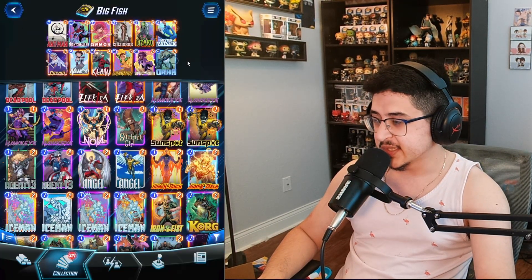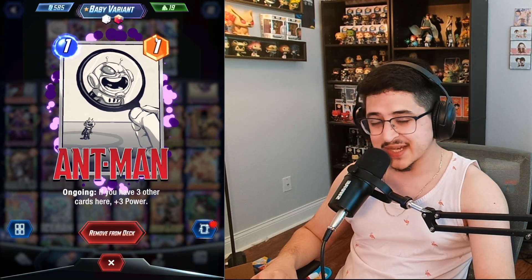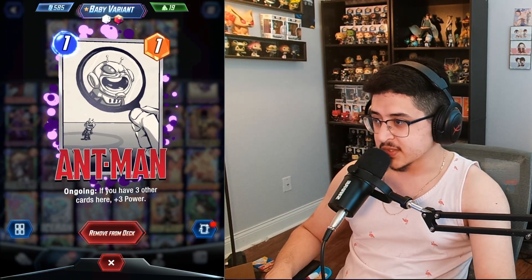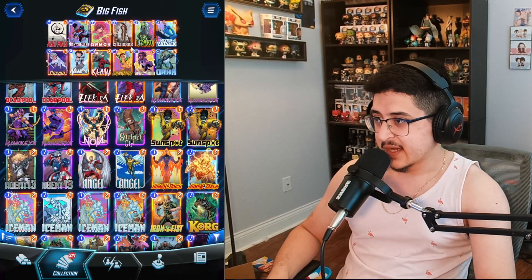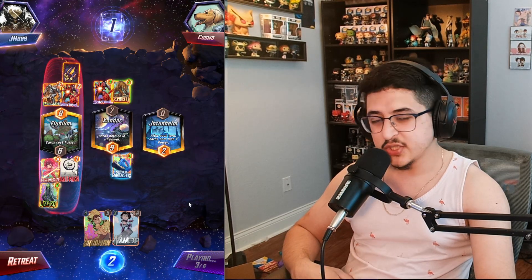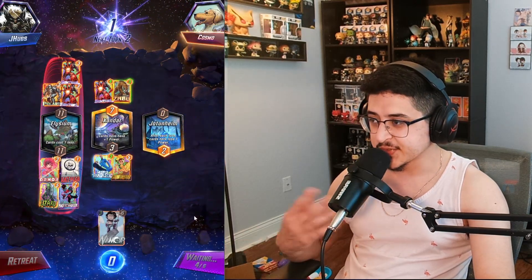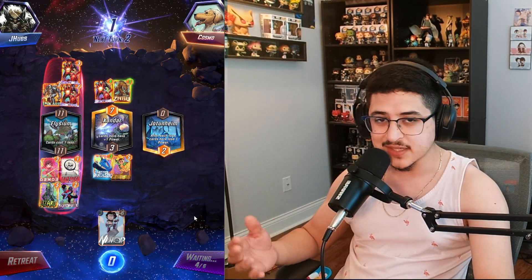We have Ant-Man — and I gotta flex this inked crackle I got, the first crackle effect I've ever gotten, fitting that it's for Ant-Man because he's one of my favorite characters. Ant-Man is just the best one-cost ongoing card in the game. We also have Armor, Colossus, and Lizard — just good ongoing cards to play. Colossus is kind of hit or miss, but he can be good in locations like Jotunheim where your cards get minus one power each turn, or locations where cards can get destroyed since he cannot be destroyed. He also gets buffed by Spectrum.